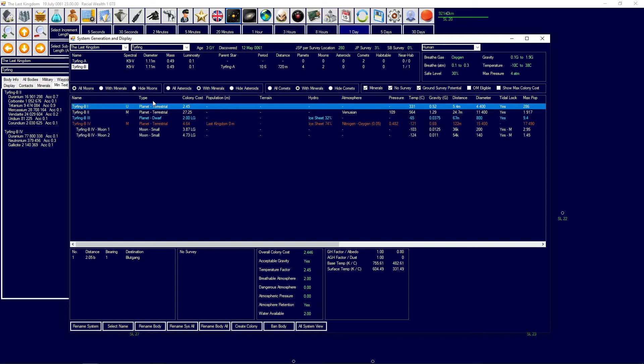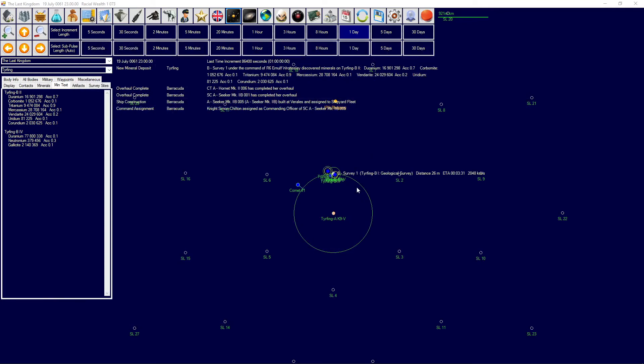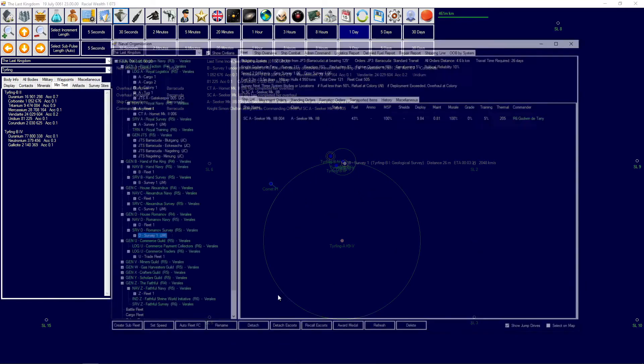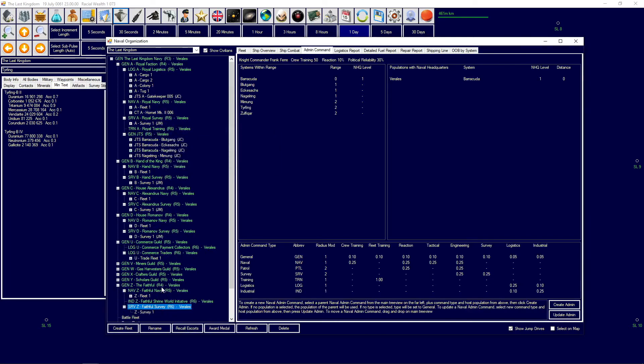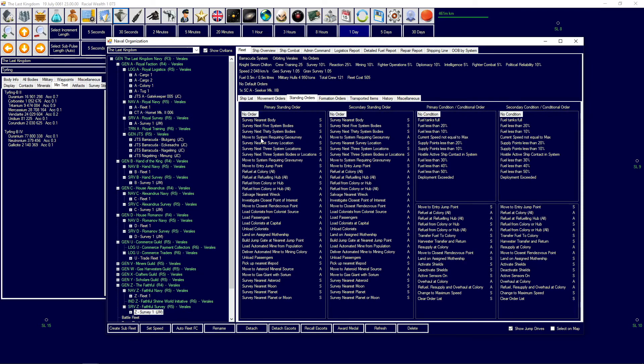It's not a terrible colony site, other than the temperature being a bit toasty - decent gravity at 0.52. I believe we are already heading that way. First things first, let's get the Faithful survey vessel going and give it orders to survey locations and refuel at the colony. We'll check the deployment time; it can overhaul at the colony. It might have some problems deciding which to do, but we'll see.